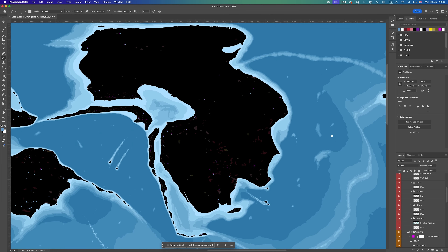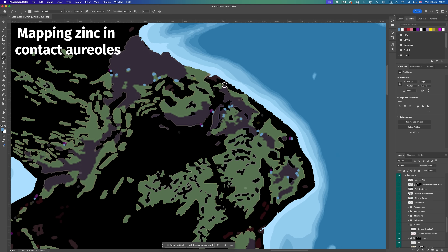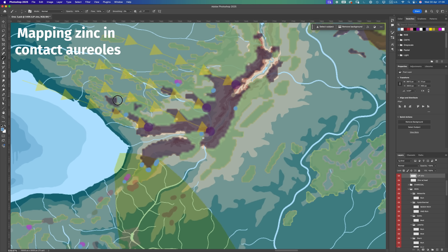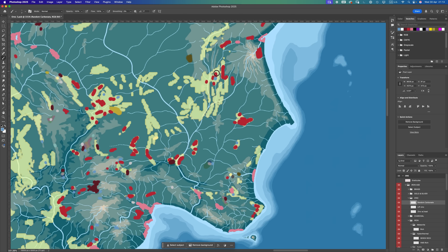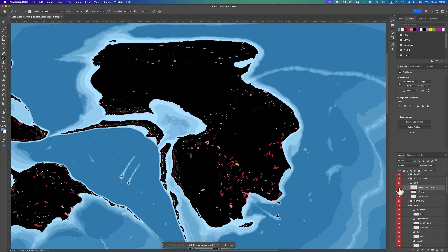Zinc with lead mapped in light blue — and we're not differentiating grade here, no poor/moderate/rich, it's all just zinc. Finally, random zinc added. Zinc done: here it is without the random bits, and here it is with. I tried to balance clustering these deposits together while also spreading them out. Think I did an okay job — good enough for now.